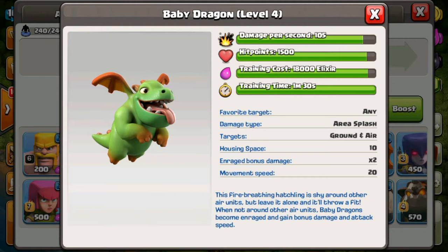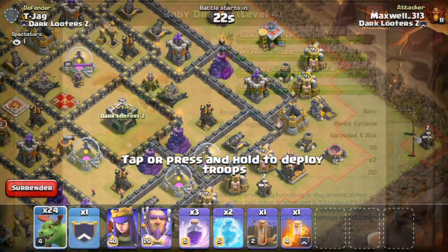The baby dragon gets an enraged bonus when it is not near any other air unit. It can target ground and air, but you should not couple the baby dragon with other air units if you want the enraged bonus, because then it does double damage. Let's take a look at the enraged bonus right now.